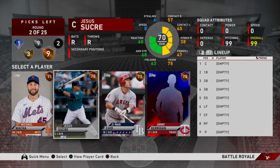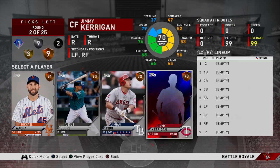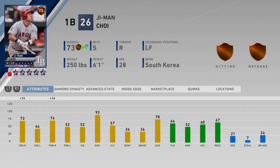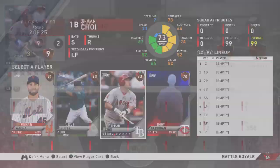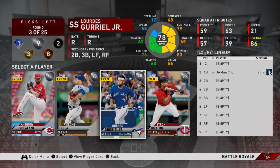This bronze round is actually a decent one. We can rule out Sucre — I'm going to wait for Robinson Torino, who's a really good bronze catcher. I also want to see if I can get a Schwarber or a Carlos Santana. G-Man Choi is up five overalls inside edge, plus 14 versus righties, so he's going to have 87 and 88 power. G-Man is just an absolute monster with a great swing. He's probably going to be on the bench, but I'm going to go ahead and take him.